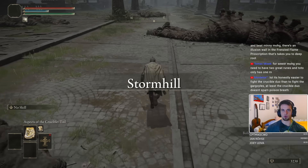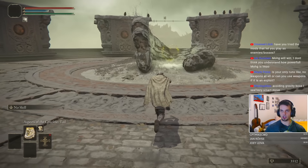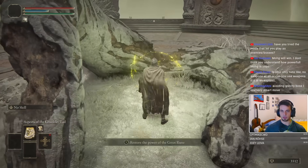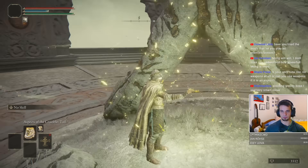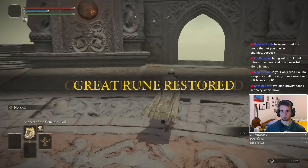With these two incantations in hand, we go back to Stormveil Castle and scale the Divine Tower. The reason is simple: we want to activate Godrick's Great Rune, as it will give us +5 to all stats once equipped. I'm not sure why I haven't used Great Runes in my previous runs, even though I definitely should have. You learn something new every day, I guess.